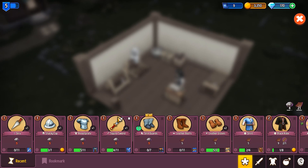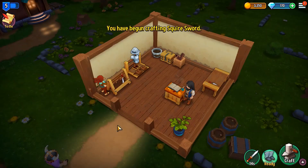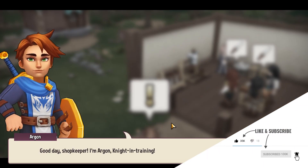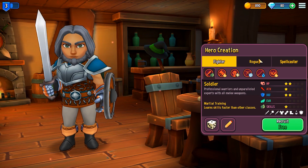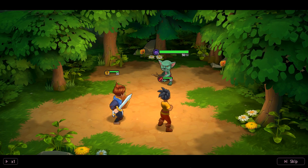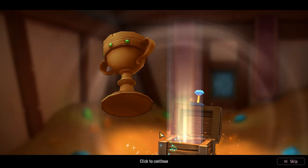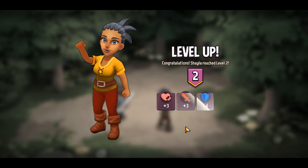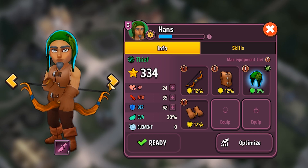When crafting items, most of them just require the ones that are generated automatically, but some of them require special components. In order to get your hands on these components, you must make use of a different system in the game which is questing. You start by choosing which heroes to hire to add to your party. You can then send them to gather a component of your choice and even though you won't actually control them during their adventure, when they return you can claim the items that you requested as well as other loot like chests. As they complete quests, these heroes also level up and you can use the same items that you have for sale to improve their equipment.